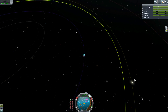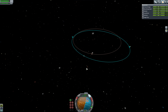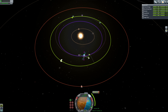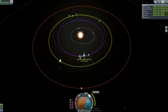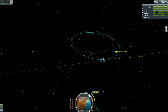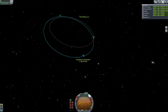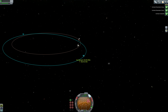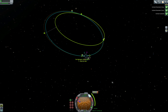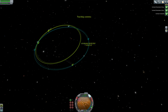Here I thought I made a mistake — I realized I had forgotten to get myself into a stable orbit around Gilly. I was worried I messed up the contract. I had done a direct burn towards Gilly, slowed down, and never got into a stable orbit. I wasn't sure if that was actually required in the contract, so I wasted a little bit of delta-v and had to get myself back into an orbit around Gilly.